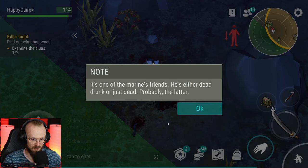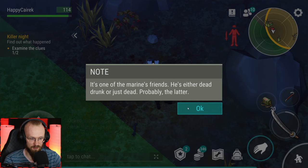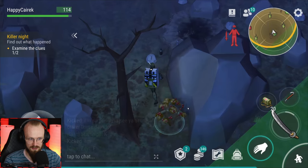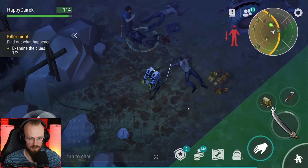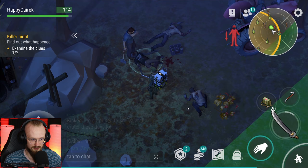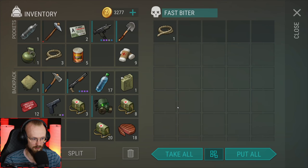It's one of the marine's friends - he's either dead drunk or just dead. Probably the latter. Where else do we go? Let's follow here. This dude had a shovel. What's going on with him though? Can I talk to him? 'Luke's here. Was it your idea to get here? The tractor - beep first, call of nature, and then happen the head.' Didn't even have enough time to read what happened. We have to examine the tractor. The guy died from a swamp zombie. This is sad - why do all of them keep dying?